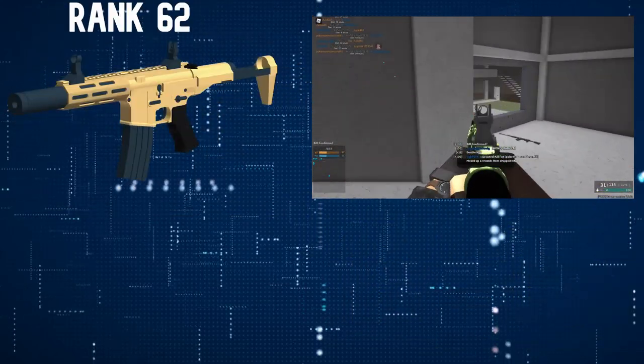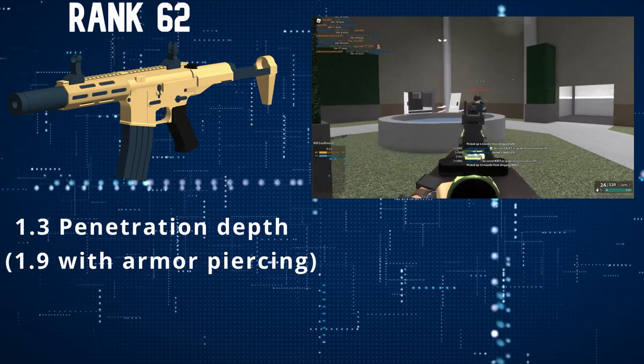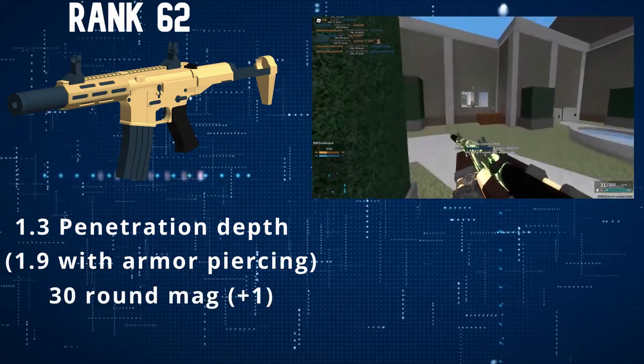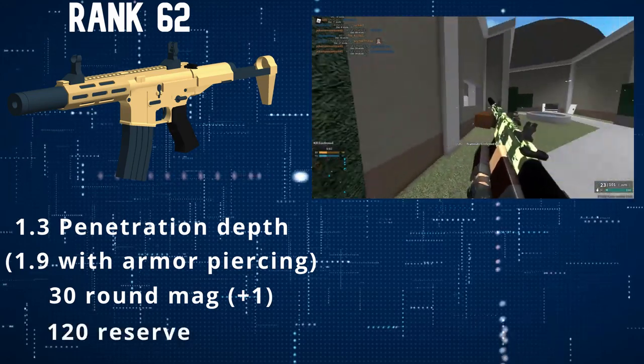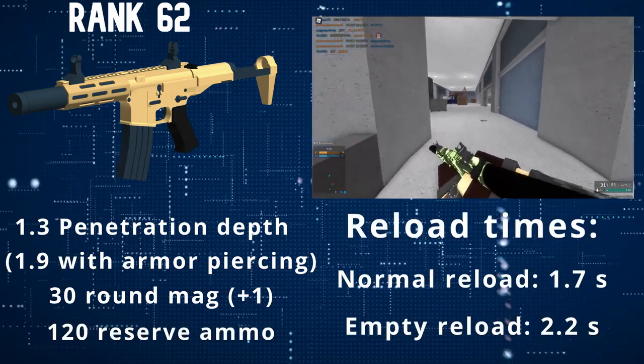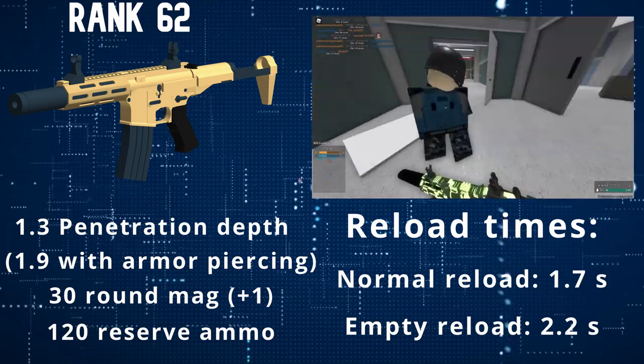The Honey Badger has a higher than average 1.3 penetration depth that goes all the way up to 1.9 with Armor Piercing. It has a 30-round mag plus one if you chamber, with 120 reserve ammo. The regular reload time is 1.7 seconds while the empty reload takes 2.2 seconds.